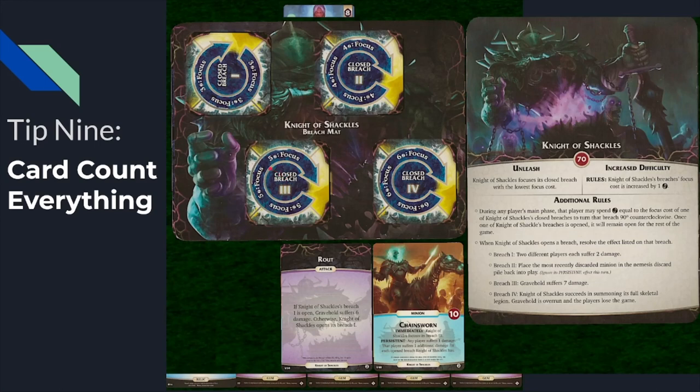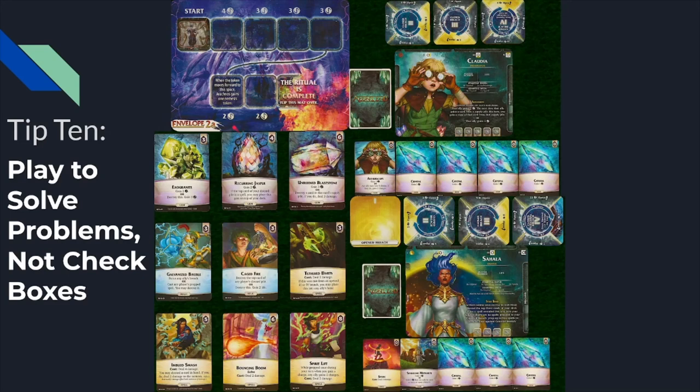This applies to every nemesis. Every nemesis will have a couple of signature cards that will inform and change your play. My last tip is to play to solve problems, not check boxes. If you want to play optimally, you're not going to want to play for set roles like 'I want an economy mage' or 'I want a damage mage.' You're going to want to try to solve the problems in front of you.